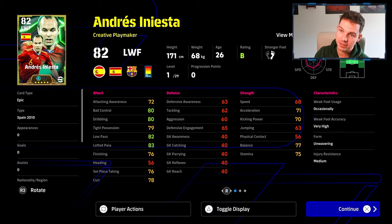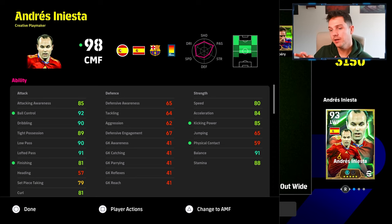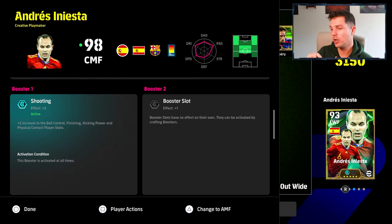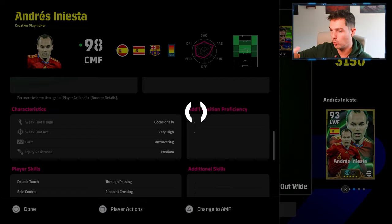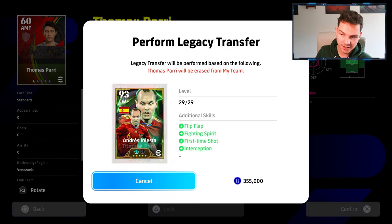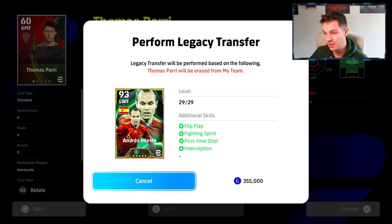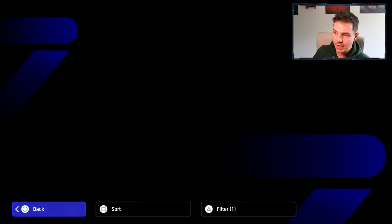We're going to show you a build as well here of Iniesta. This is the current Iniesta that I trained up — this is his build: 90 dribbling, 90 low pass, 81 finishing, 80 speed, 84 acceleration. We haven't given him a booster yet, but I would probably give him a technique plus one. These are the skills I would give him as well: flip flap, fight and spare it, first time shot, and interception. Could give him low lofted as well, I just don't have that to give him. And this is the build as I said.